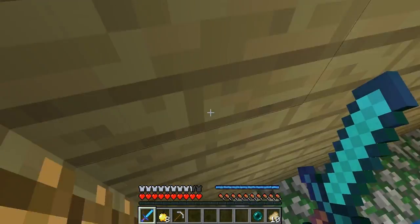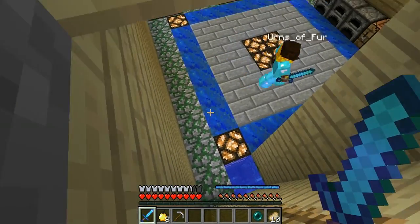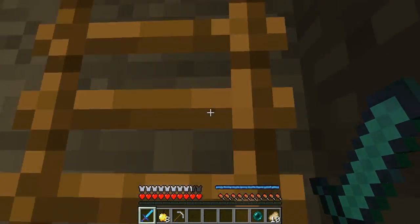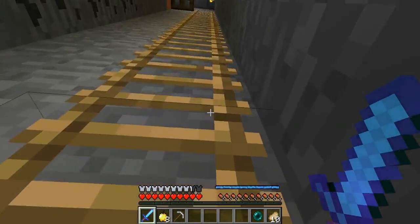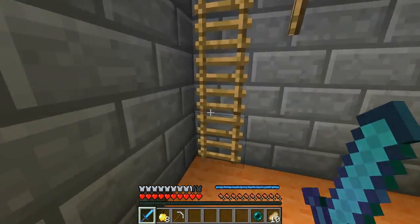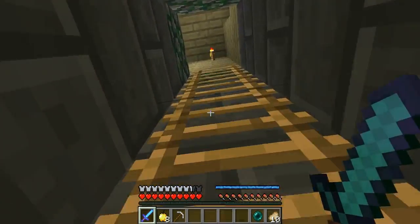What are we gonna do first? We wanted to go to the nether, because there are new ores in the nether. There's also new ores in the real world as well — I think there's three new ores: Realmite, Ruby, and Arlemite. We'll find those later. There are two ores in the nether, and there's never been ores in the nether before.